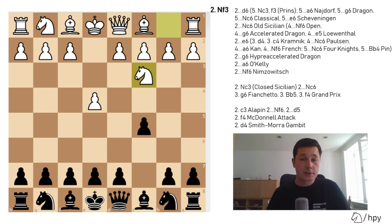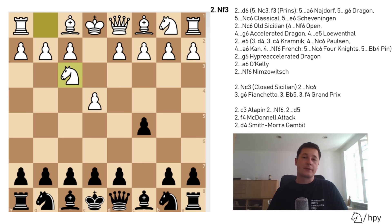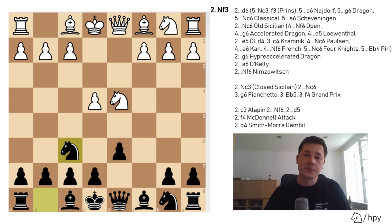So these were the sidelines after c5: knight to c3 the closed Sicilian, c3 the Alapin Sicilian, f4 the McDonnell attack, d4 the Smith-Morra gambit. Now let's go back to the basics: e4, c5, knight to f3, the main line Sicilian going into the open Sicilian — this is where the theory branches out. We are going to look at five or six responses by black: d6 on move 2, knight to c6, e6, g6, a6, and knight to f6. After d6, the line is pretty much forced: d4 will be played by white, cxd4, and white captures with the knight — Nxd4, Nf6, Nc3.